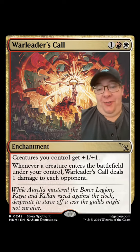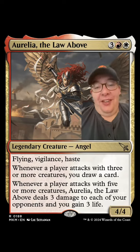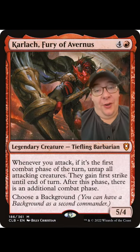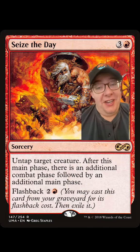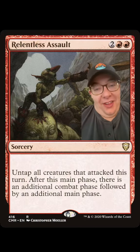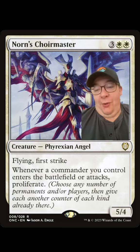We're attacking with lots of creatures on our combats, so Aurelia the Law Above is great here. Speaking of combats, Karlach Fury of Avernus has to be in the deck, same with Seize the Day, Carpe Diem, Aurelia the War Leader, and Relentless Assault.